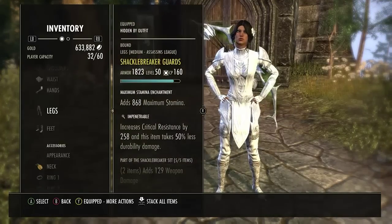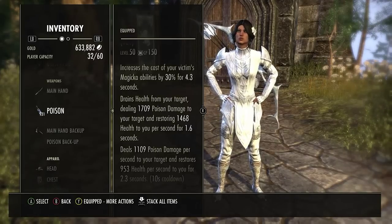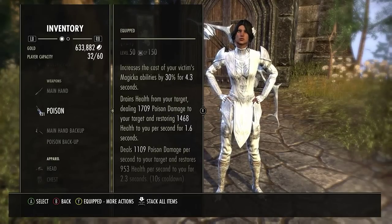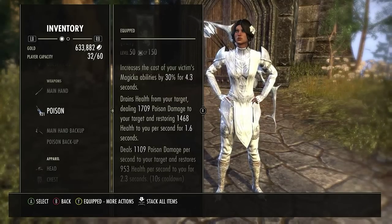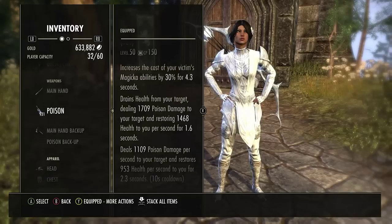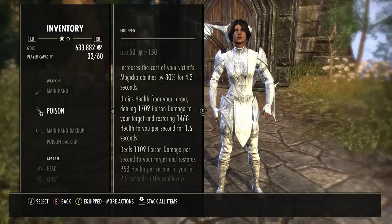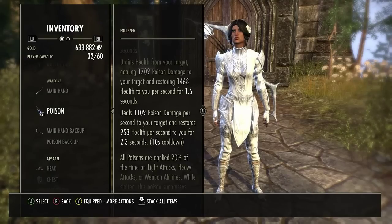Going into Poisons — I'm running Damage Magicka Poisons. It increases your victim's Magicka ability costs by 30%. I choose to run this because a lot of Stamina classes rely on Magicka abilities to survive: Stamina Templars use their Purges, Cleanses, and Runes; Stamina Nightblades use their Cloaks. DKs and other classes have Magicka abilities they need to survive. When I pop this on them, a Nightblade running 10K Max Magicka — their Cloak or Fear costs 5K, so they can only pop two before they're drained. These Damage Magicka Poisons also give me a nice heal over time.